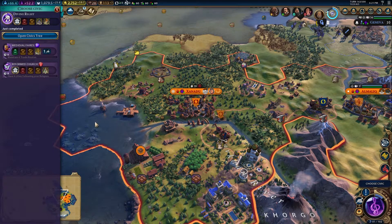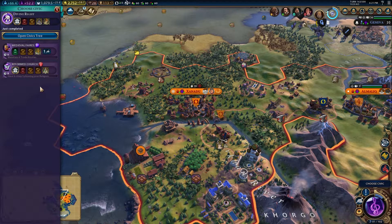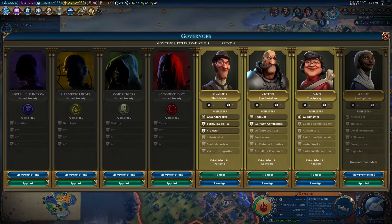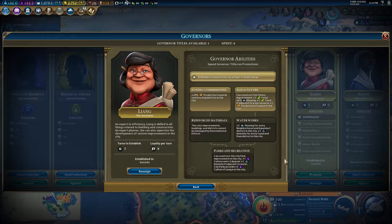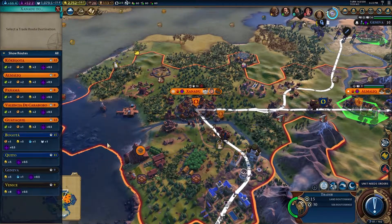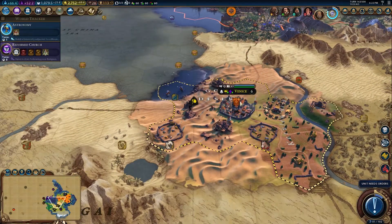That's castles boosted. Four trade routes - we can only have three, but we will get there soon. Have six cities following your religion - that's not going to happen any time soon, so we're not going to get a boost for that. One turn for the ancient walls - let's just get it done. We do have a governor title. I do want the Sanguine Pact but we're not at war. I'm going to start promoting Liang and go for Zoning Commissioner, because we do want to get reinforced materials as soon as possible. Trade route - I guess Venice is a decent trade route for now. Really need to extend the range of these trade routes.